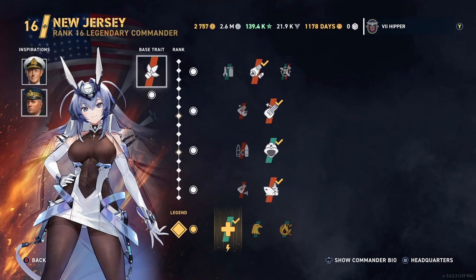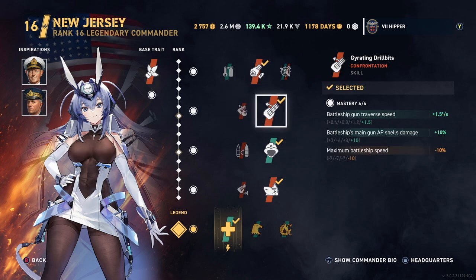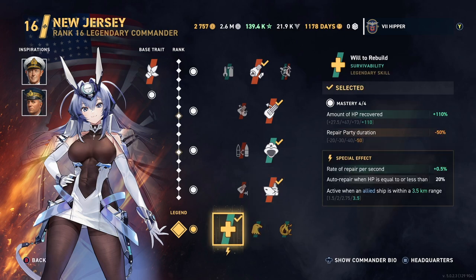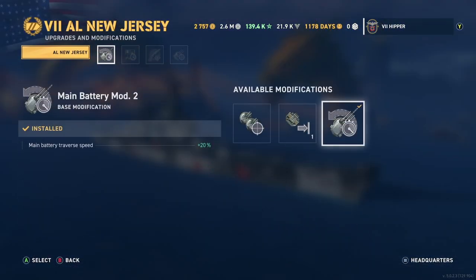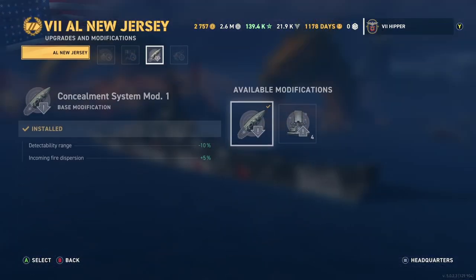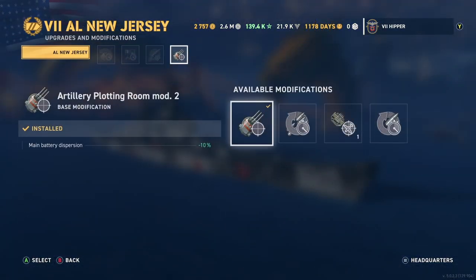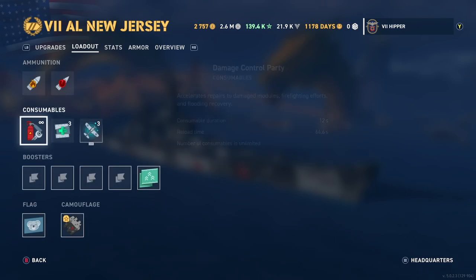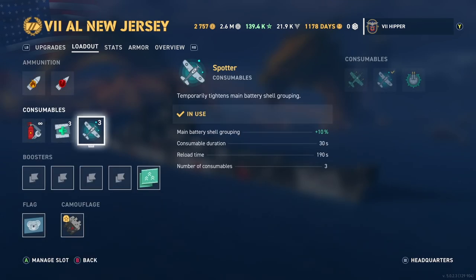I'm running the New Jersey Azure Lane commander here — full grouping build with Cunningham and Yaccino. Look at this skill: 15% more damage with citadel strikes, plus New Jersey's base perk gives you another 5%, so any citadel you score gets 20% extra damage. That's nuts, that's overpowered, that's out of this world. I think it's ridiculous, but the commander and the ship are in the game. Don't forget to add the spotter because that'll give you another 10% grouping.